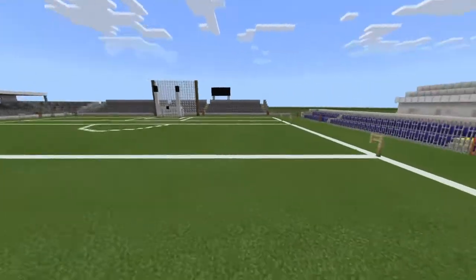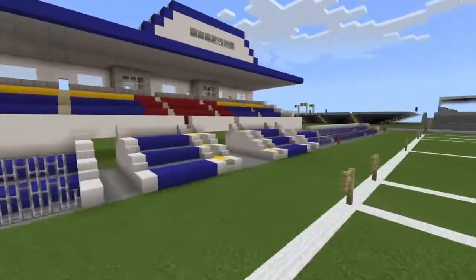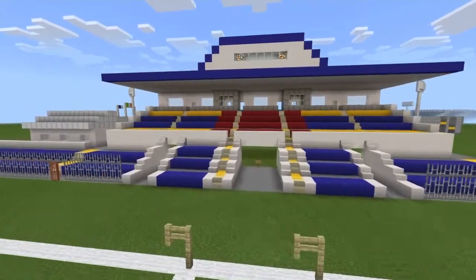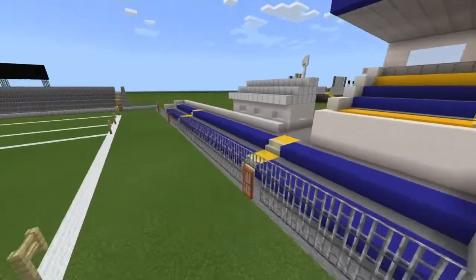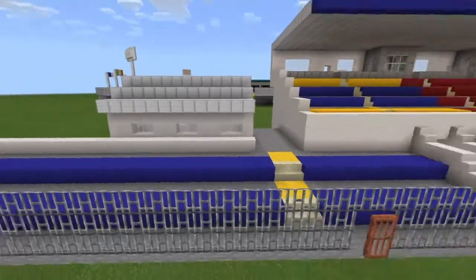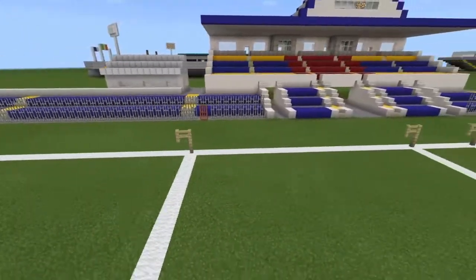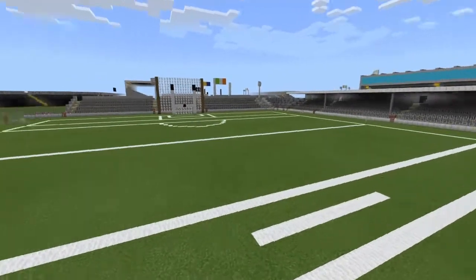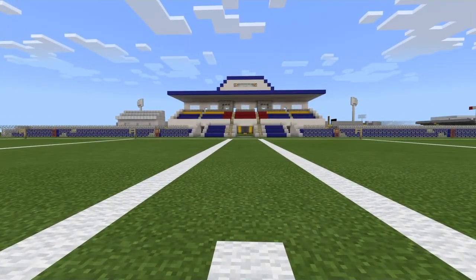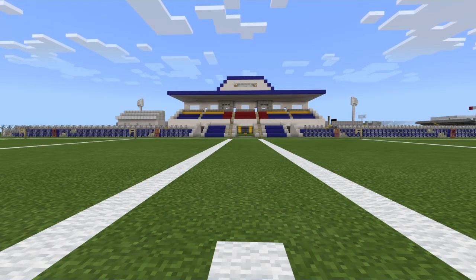It's a nice looking stadium. The main stand was definitely the most awkward to make — there was a lot of trial and error trying to get it right, but it definitely turned out very nice in the end. We've got this little building here too; I'm not sure what it is, but it's pretty cool looking. I'm really happy with it. So I'll leave it there — if you enjoyed the video, like, comment, subscribe and share, and I'll see you in the next one.